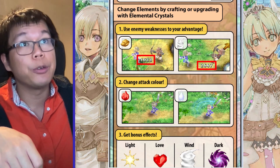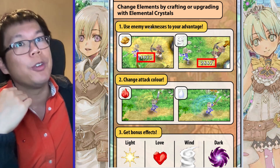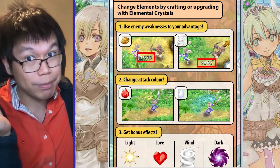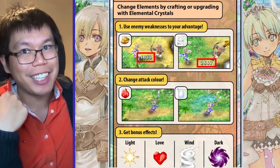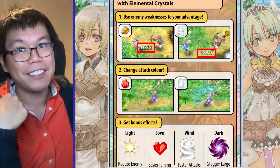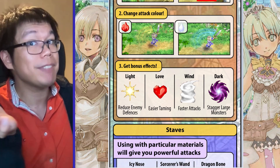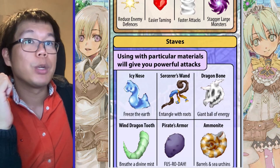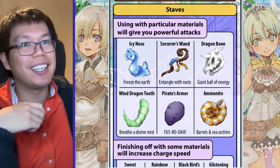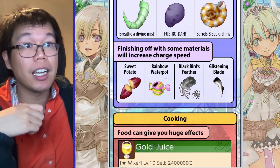As for elements, they do a lot of really cool things, and you can change them by crafting or upgrading with elemental crystals. The main use is to exploit enemy weaknesses — so these ore enemies resist earth and are weak to wind, meaning with wind you do two to three times more damage just by changing your element. It also changes your attack color — fire crystals make attacks red, water crystals make them blue. Different elements also give different bonus effects: light reduces enemy defenses to do more damage, while wind makes your attack faster. For staffs, different materials can give you different powerful attacks, and there are lots of great options. You can also finish with materials that make you faster or make your targeted attacks faster.